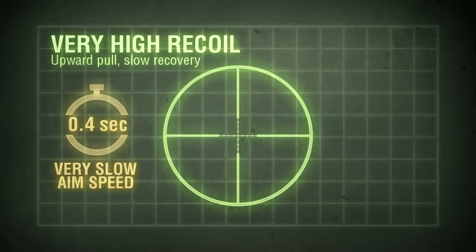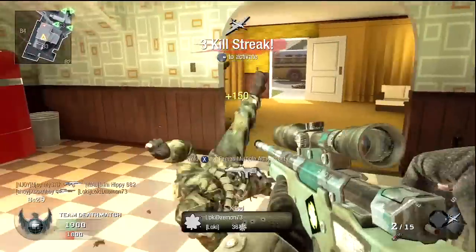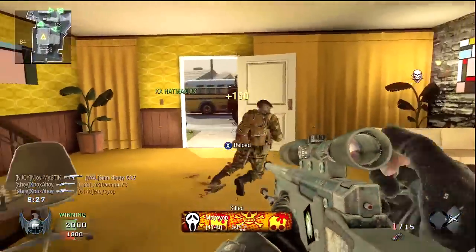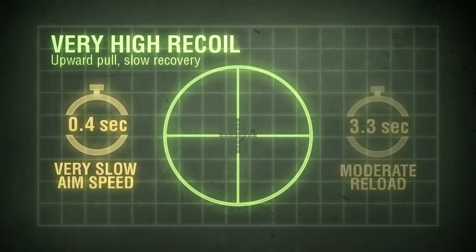Aim speed is the same as all the snipers. At 400 milliseconds, it's important to stay out of close-range gunfights, else you'll be bested by more nimble weapons. Reload is fairly slow, but seldom an issue if you're in a good position and remain mindful of your remaining count. 3.3 seconds is manageable enough.